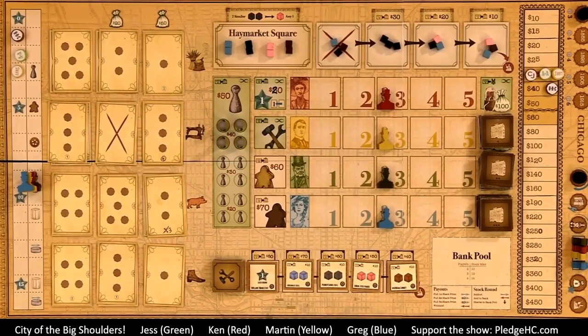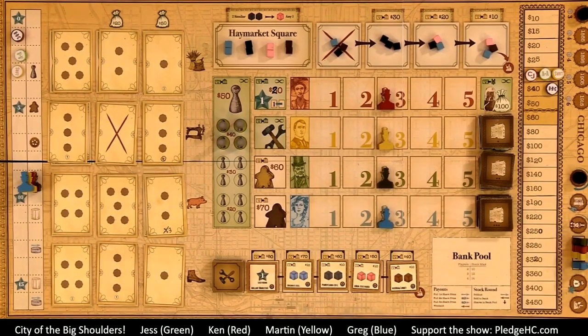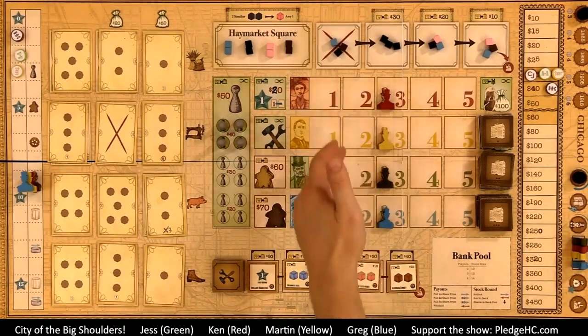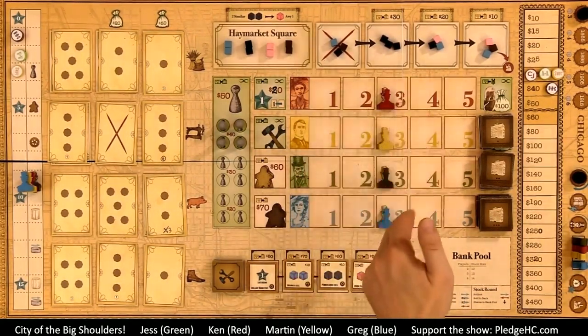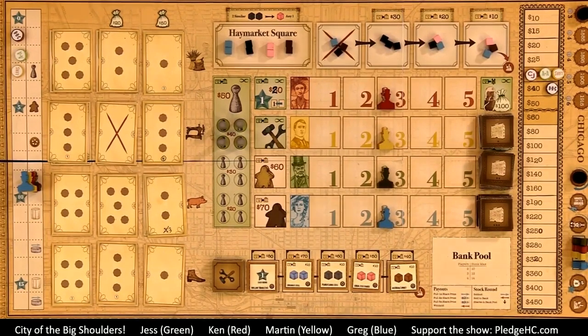Then there's the building phase. This happens simultaneously. Players place one building, which makes available more action selection spaces for the next phase — all of these spaces out here get filled with more and more worker placement spots for players to place their partners.